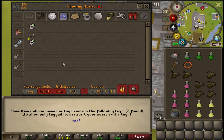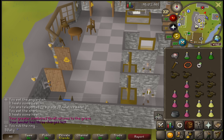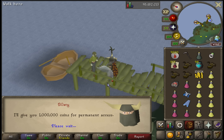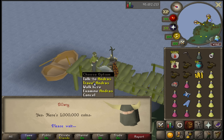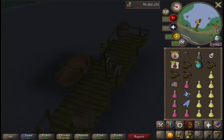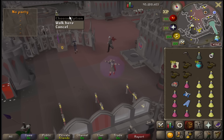It is time for the fun part - Duke Sucellus in max gear, let's do it. Paying 1 million coins for permanent access so if I die in Deadman Mode I'll forever be able to travel this direction in and out.